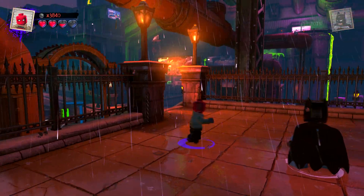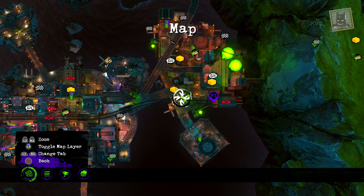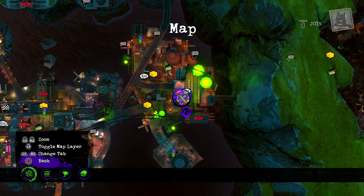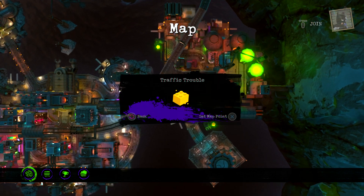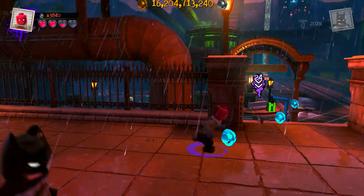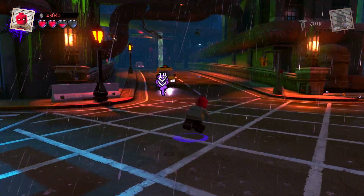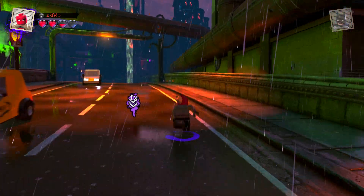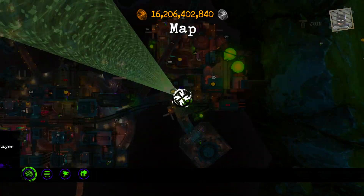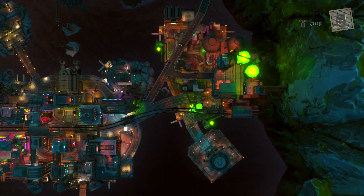Alright, two gold bricks down. Let's do this next one — Traffic Trouble. Oh, it's right down here! I like how they're so close together; you barely need the checkpoint pointer. So I'm just gonna take it off right now — don't need it.